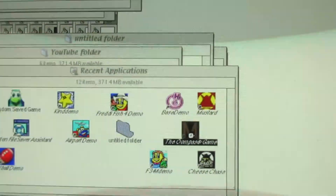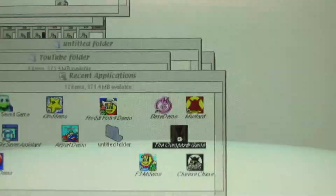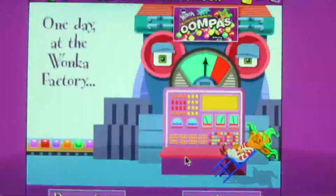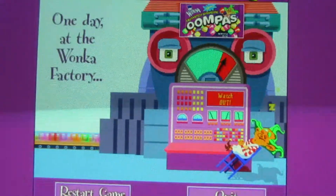Welcome everyone to another one of my video game walkthroughs. Here is Oompa Loompa's Outrageous Rush. One day at the Wonka Factory, the Oompa Loompa is sleeping on the job, and all of a sudden, the Oompa Loompa candies are going crazy.